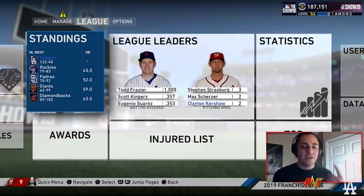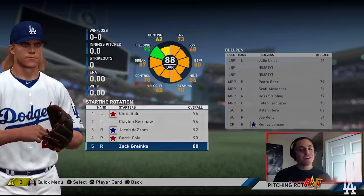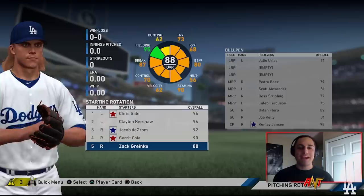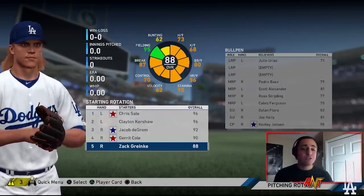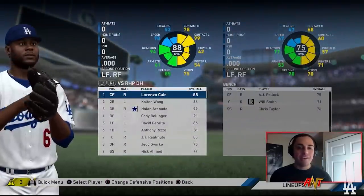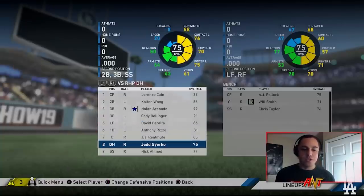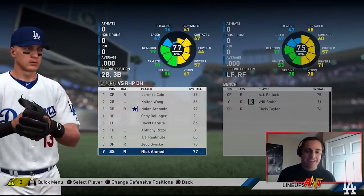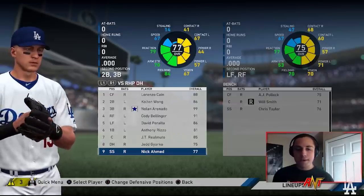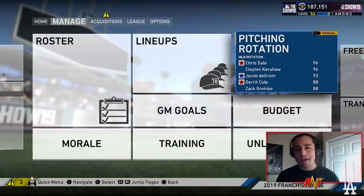Now let's look at the NL team. Greinke won the Gold Glove for the NL even though he finished the season with the Astros — similar to how Leake finished with the Diamondbacks after starting with the Mariners. Same starting rotation and same bullpen as the AL team. The NL lineup features Lorenzo Cain in center, Kolten Wong at second, Arenado, Bellinger, Peralta, Rizzo, JT Realmuto, and Nick Ahmed. I think this team is a little better offensively and overall.